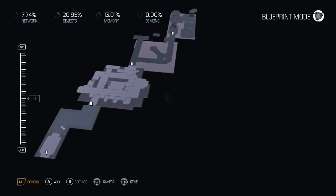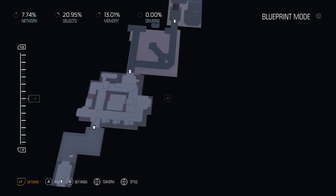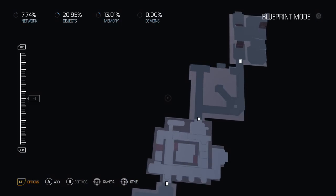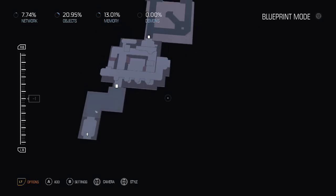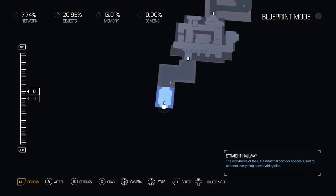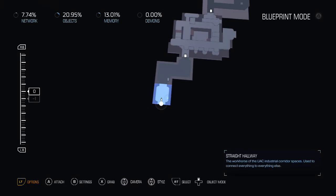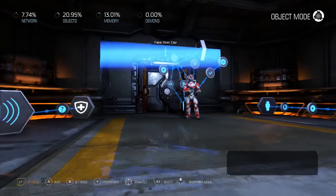This works best for linear maps, but it could work okay for an open world type map or a less linear one. For those kinds of maps - like a Call of Duty Zombies kind of map - respawning in one location doesn't seem that bad. Mostly it's these linear maps that people want checkpoints for. So let's start.